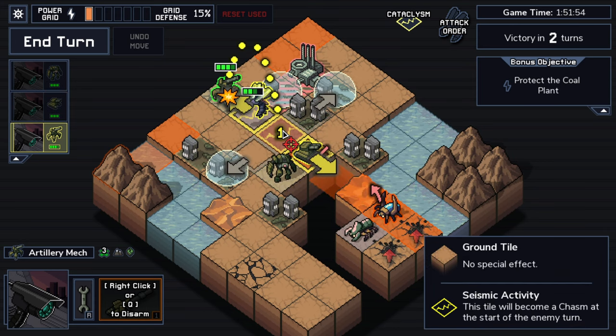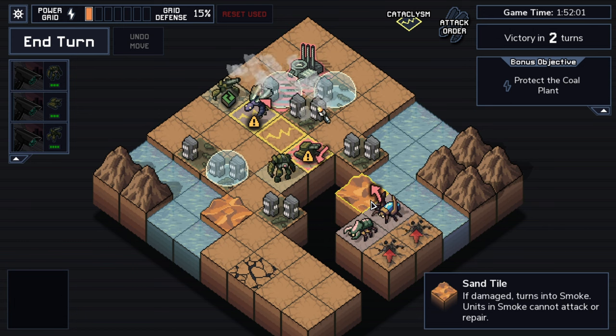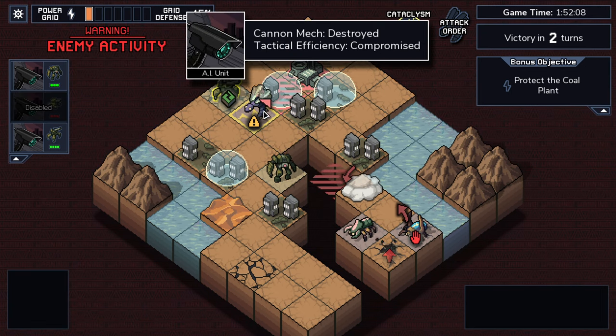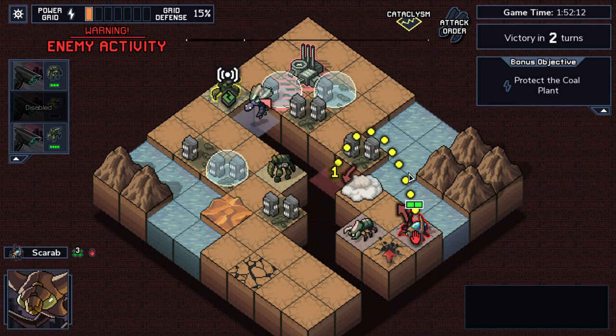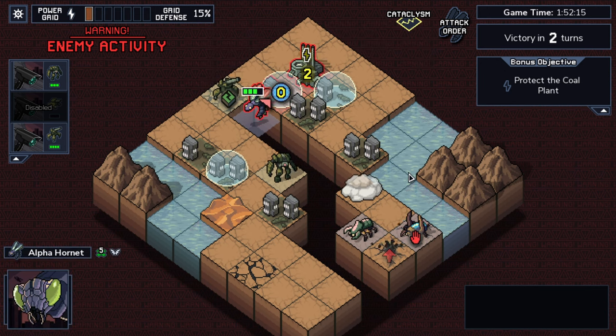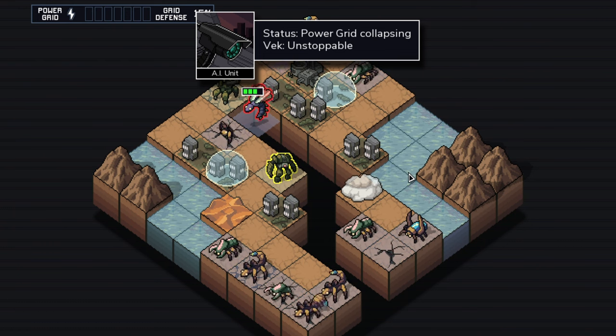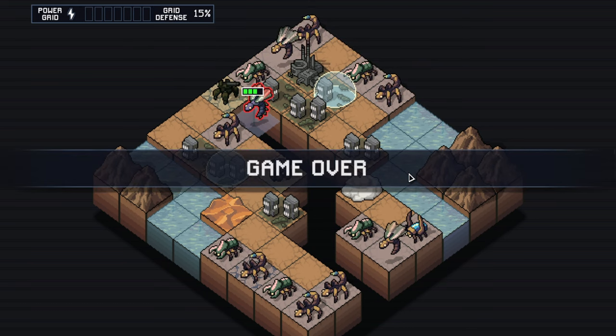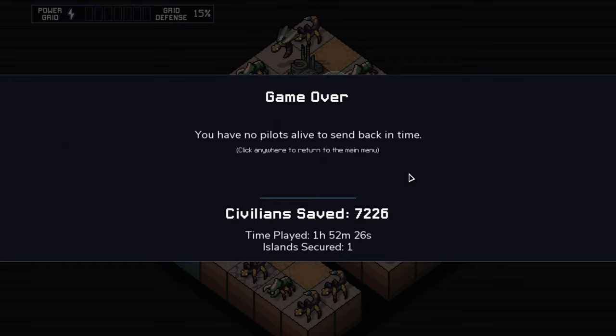No matter what I do here, it's going to be a loss. I'll throw an attack somewhere but it's a real hail Mary. Is it going to save the coal plant? He's flying, still hits both with his attack — there goes the power grid. The VEC have invaded and that is game over. This is episode four or five of Into the Breach, and we have finally lost our very first run — one hour and 52 minutes, nearly two hours of playing.